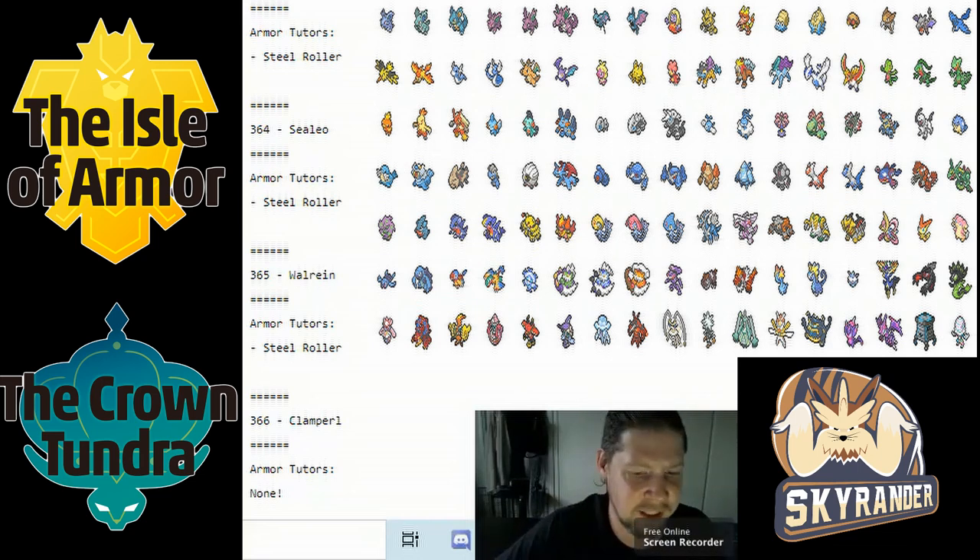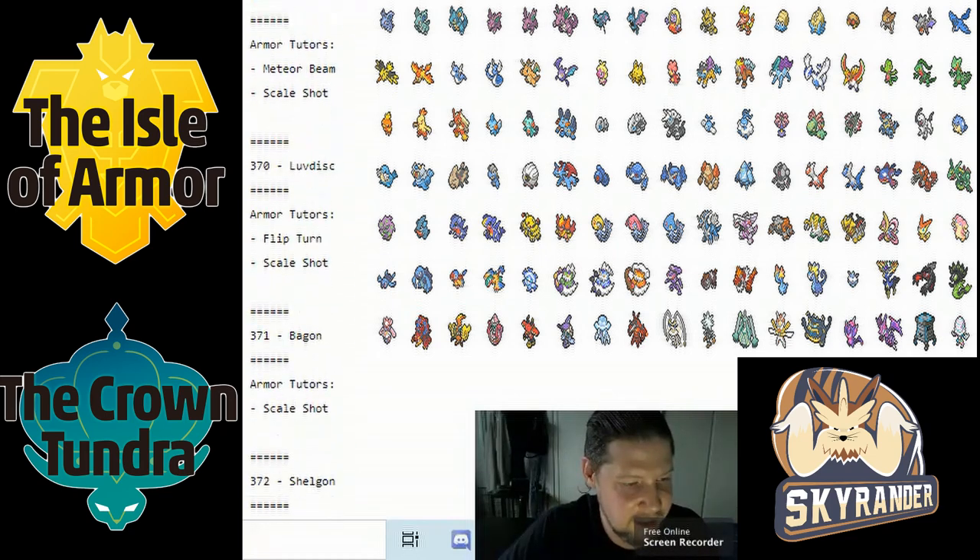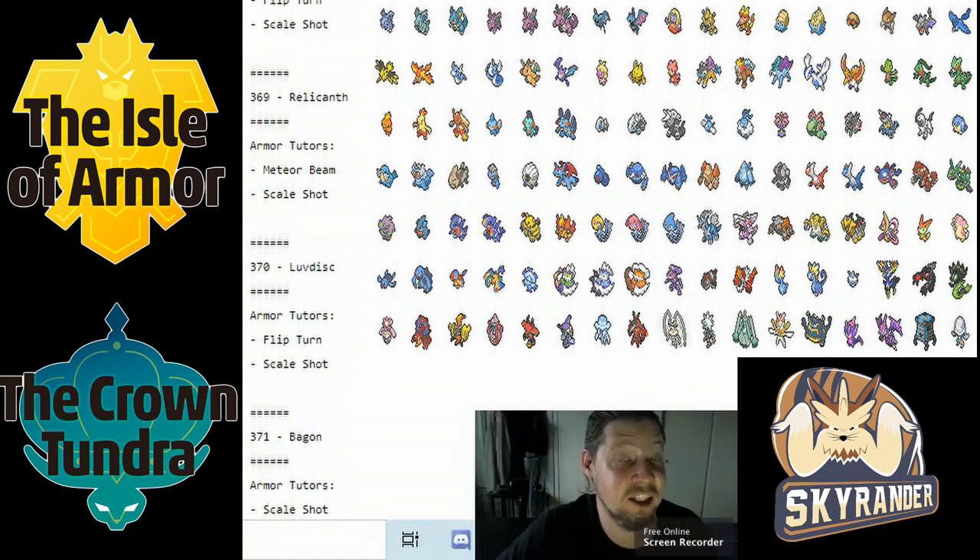Relicant got Meteor Beam and Scale Shot. That thing has Rock Head and Head Smash, so being able to boost its speed if you don't want to capitalize on Rock Polish is kind of good. I can easily see that working — it's actually not that bad.